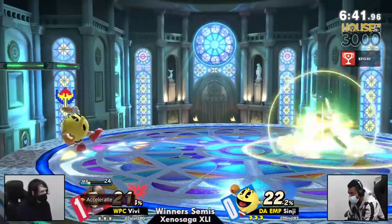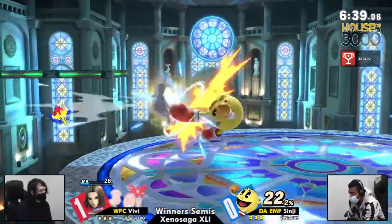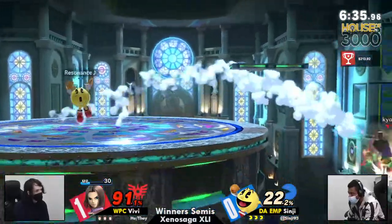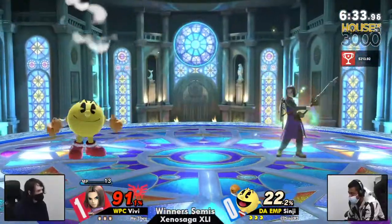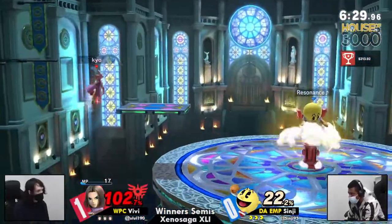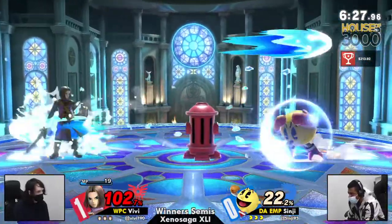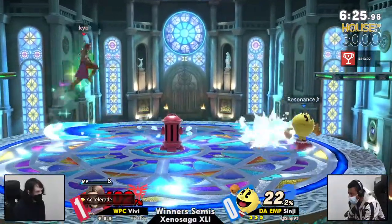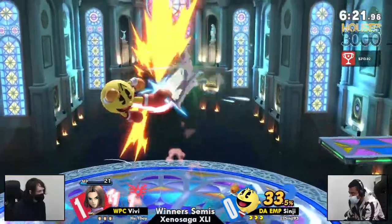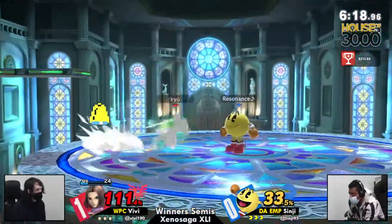This zapper's gonna be doing work. So we're seeing more of a distance play — he's just doing jump in, fade back, and then zaps. Sinji's now catching that landing. I also like the way he's using the Hydrant right there, just using it more as a shield and wasting the MP. He goes in once the MP is low.